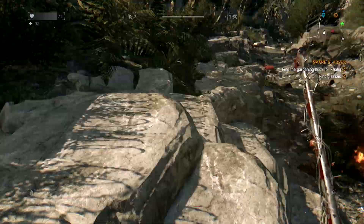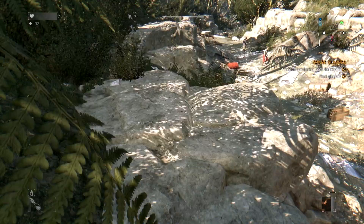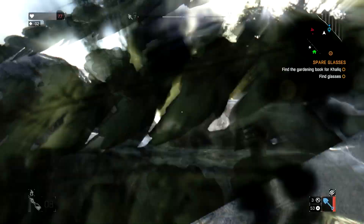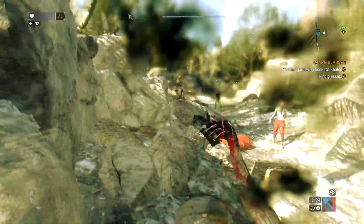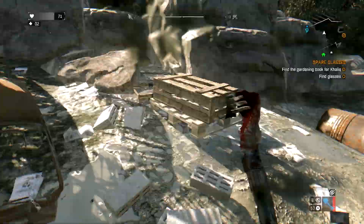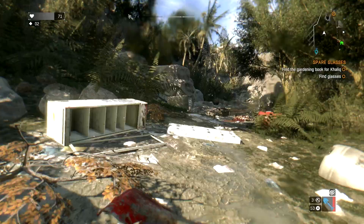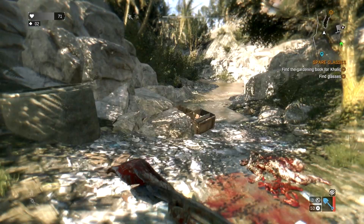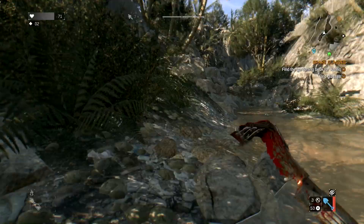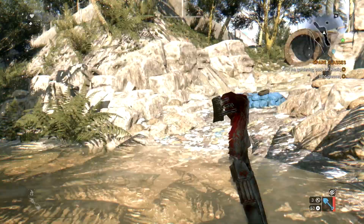I'll show you guys a couple of different weapons I have. I have a hammer that has an electric battery on it, so it makes it into an electric weapon. Stupid exploding zombies — every time a noise happens it draws a bunch of zombies out. The weapon I'm using now is a little military shovel with a cutter attachment on it. It's got an extra little blade on it. You can see it's kind of beat up, I need to repair it soon. But it does extra bleeding damage with that thing on there. It's a pretty good weapon.